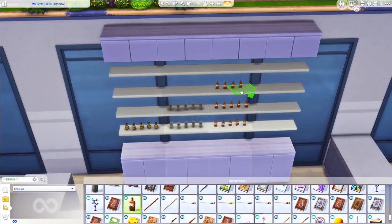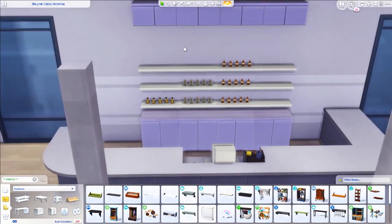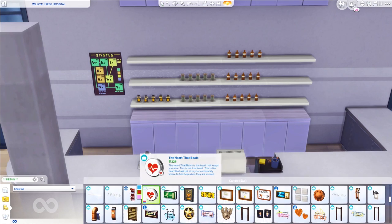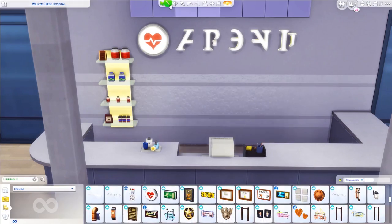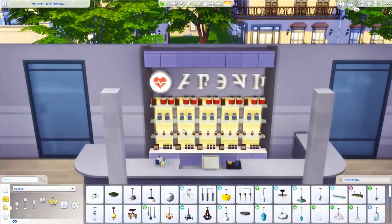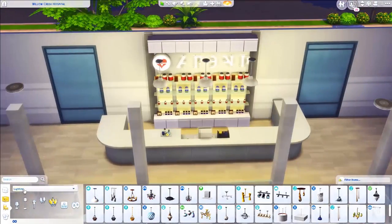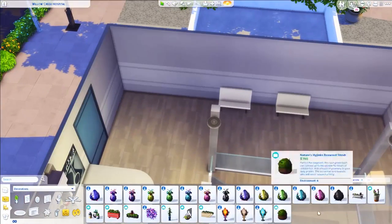I put up some wall decor from Spa Day that has lights and little jars on it — you'll see it once I get rid of all the shelves. It gives a nicer effect. It's not functional — nobody's going to be sitting at that PC — but it looks good. A lot of hospitals in real life do have little pharmacies where you can pick up a prescription, so I figured it wouldn't be a bad idea. It functions as a little hangout area but it's just not a useful space.